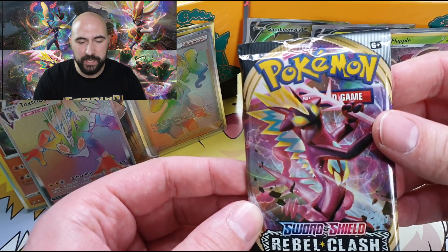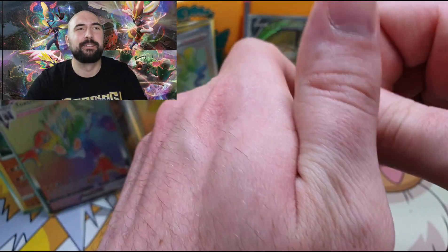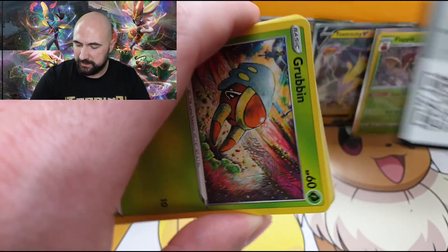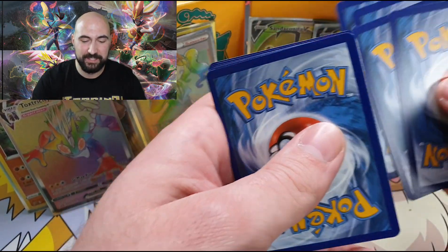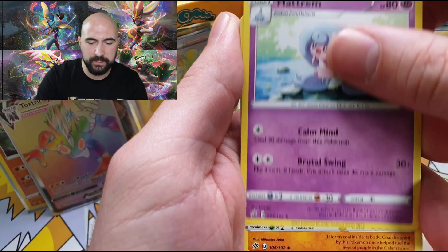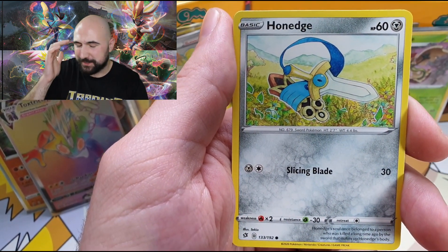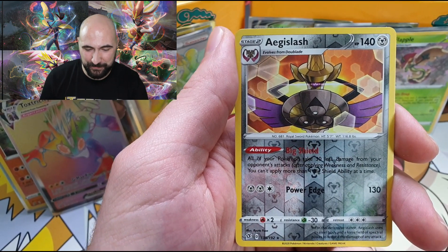Let's open up the last pack for today's video and hope for last pack magic, baby — and pull a third Hyper Rare! Oh god, please. Guys please leave a like — this video is already amazing in my opinion. If you like it please share it with friends and family. All I'm saying is it's a white card — it's a white code card guys. If this happens I'm going to pass out, really. Dark Energy, Hatrim, Carkol, Grabbin.